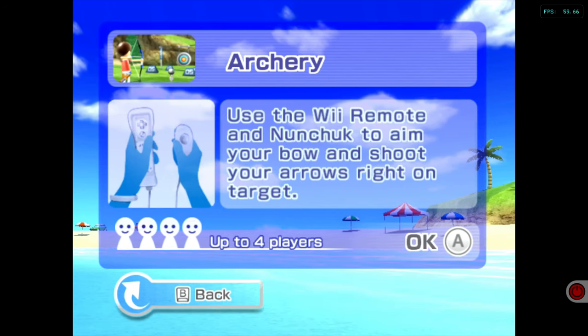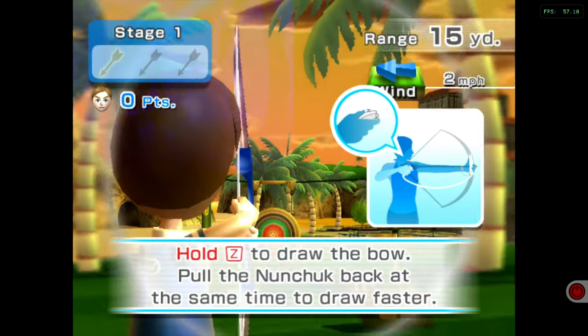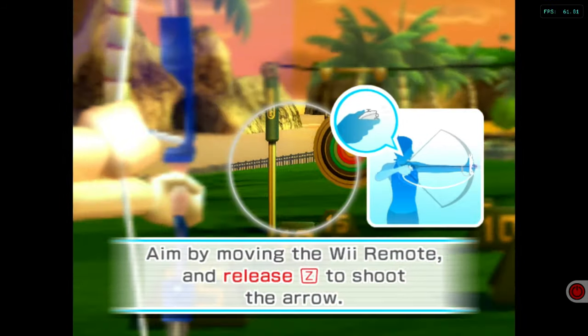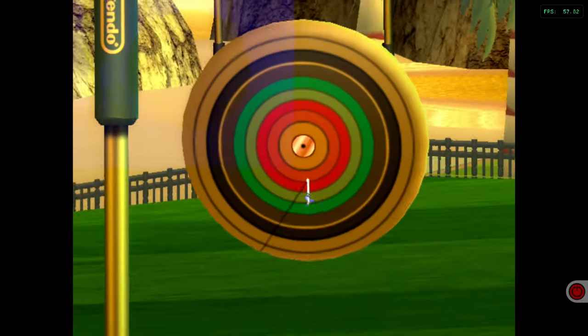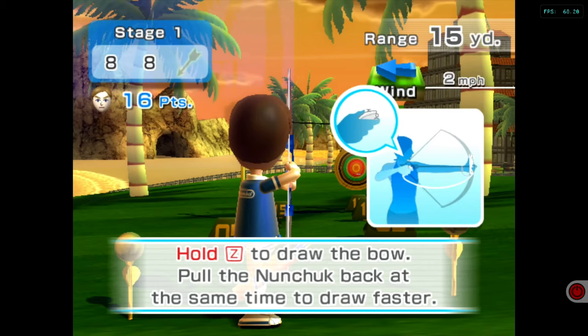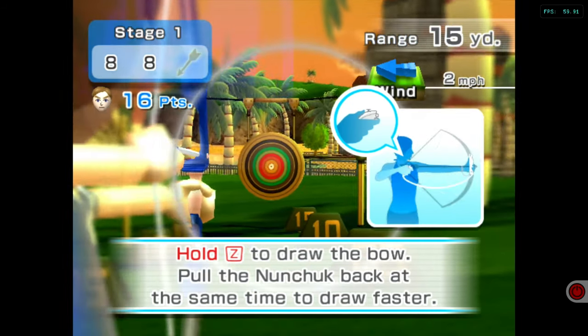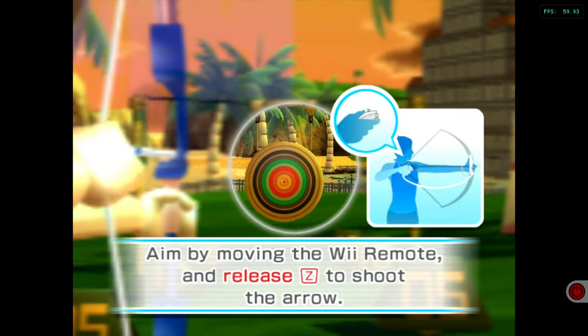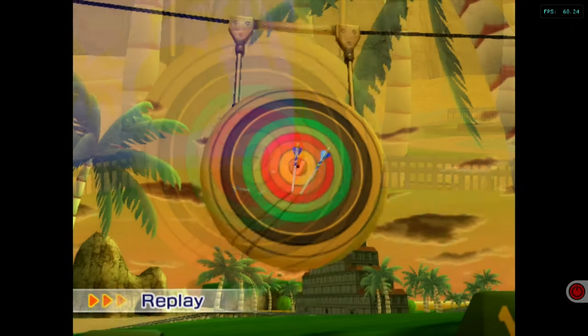So many great things on Wii Sports Resort - especially the swordplay when you're going against hordes of enemies. This is still one of the best consoles of all time. I use a Wii U now because it's got HDMI out and still plays all the Wii games, compatible with all the accessories. Let's try a bit of archery - I've got to plug in the nunchuck. Press Z to draw. Yeah, this is such a good level of control. Wind is two miles an hour - let's judge it. Going slightly above. Yeah, I'll take that.